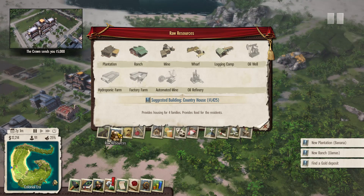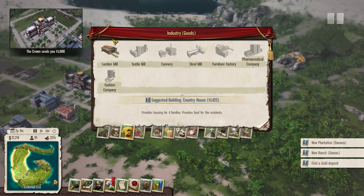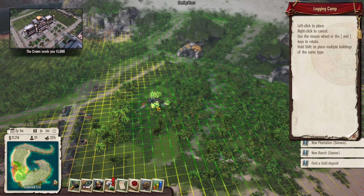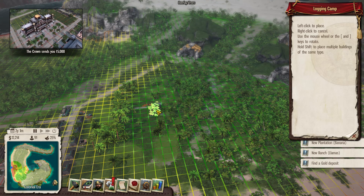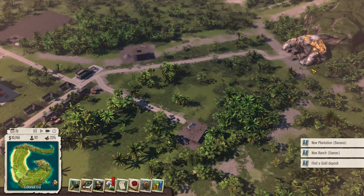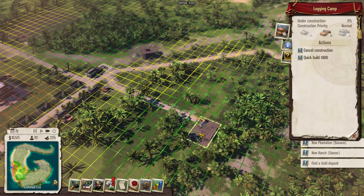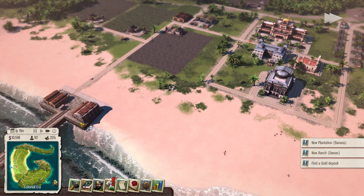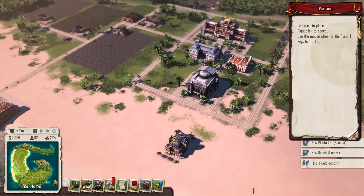The lumber mill has been unlocked, but we don't even have a basic logging camp, so it doesn't do us much good. We can make the lumber mill but without a logging camp — why not just go ahead and make that too? Over here in this neck of the woods seems good. Despite all this heavy spending — plantation, ranch, and logging camp going in simultaneously — we've still got around ten thousand dollars because we're exporting and people are happy.